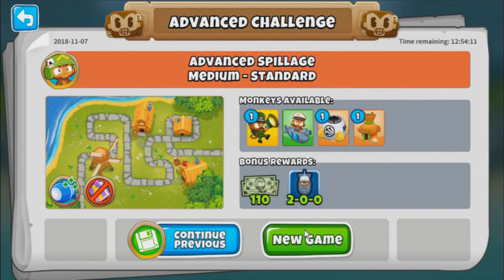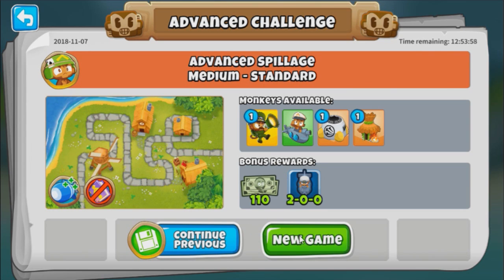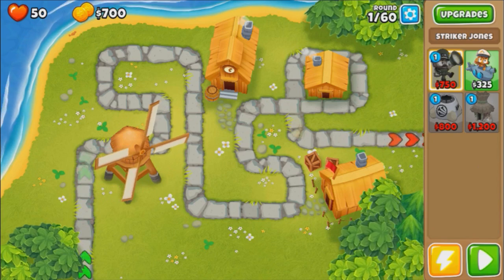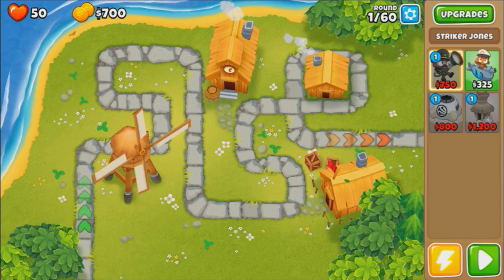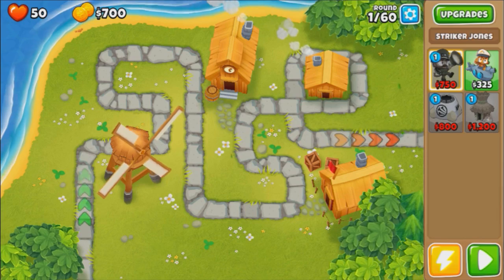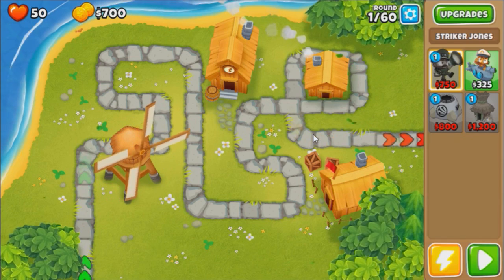Today's AC is called Advanced Village. Seems kinda interesting - we got increased balloon health, no MK, and a weird combination of towers: one Jones, one Spike, one Village, and a bunch of subs - unlimited of them. Guess we'll give it a run and see how hard it is. Since we don't have MK, we can't really start off with anything except the sub. But as you can see on this map, there's not really any good spots for subs. There used to be the crates, but sadly they removed that spot.